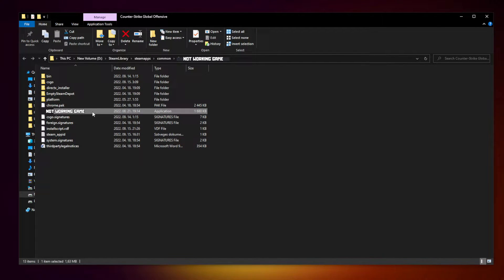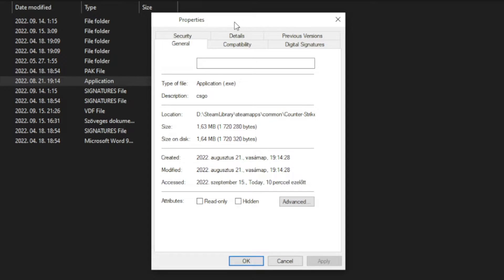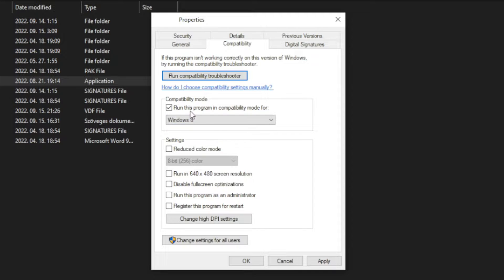Right click not working game and click properties. Click compatibility. Check run this program in compatibility mode. Try Windows 7 and Windows 8. And check disable full screen optimizations. And run this program as an administrator. Apply and OK.